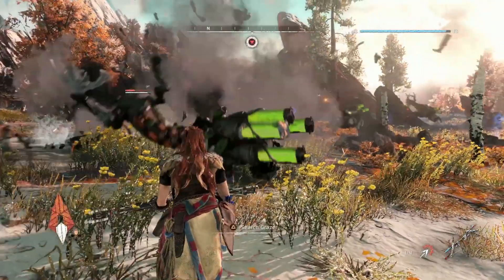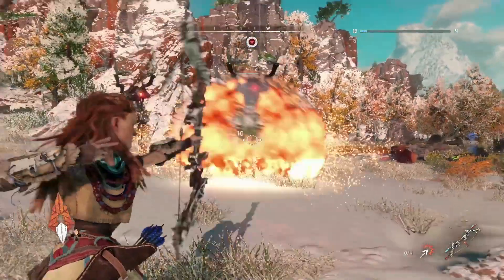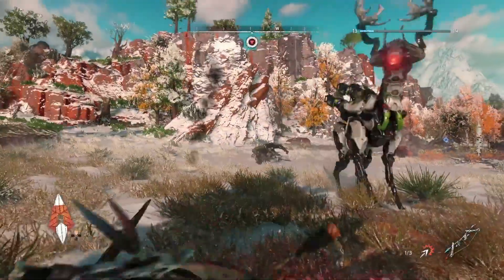The machines in Horizon Zero Dawn do have herd-like activities. Here we have a species defending itself — these Grazers allowing a couple of them to stick around to fight Aloy.